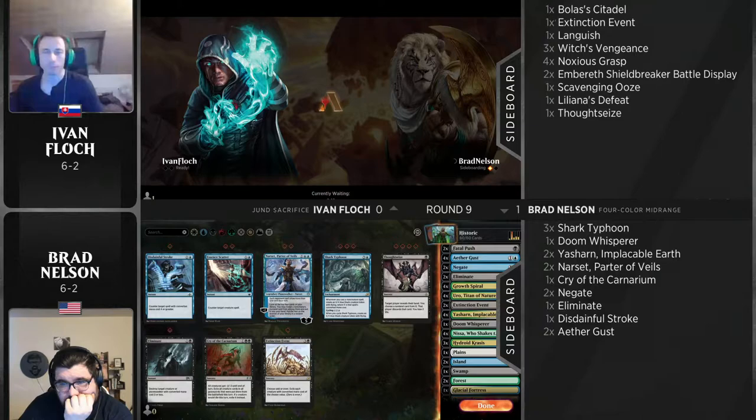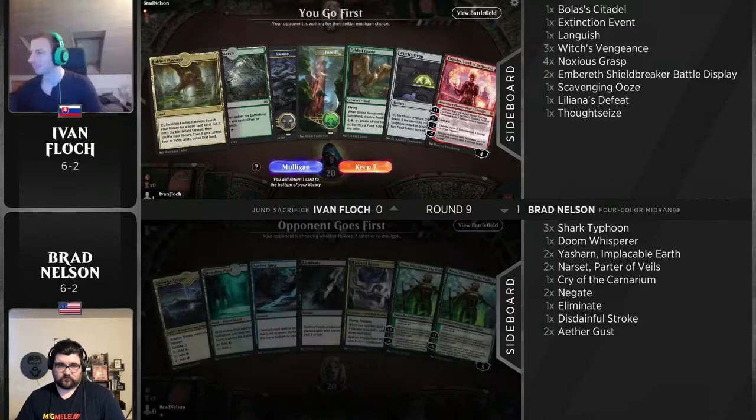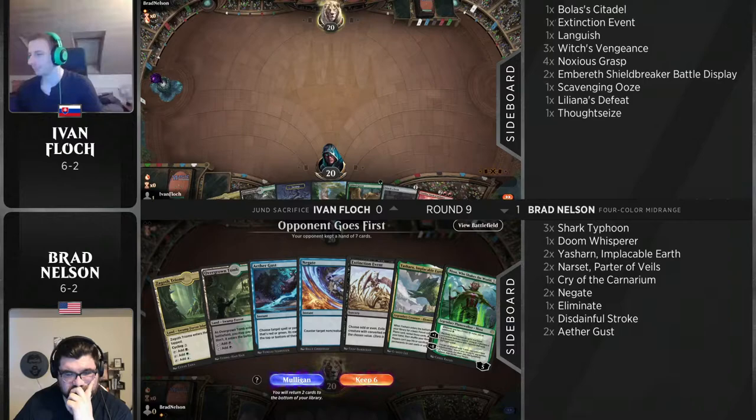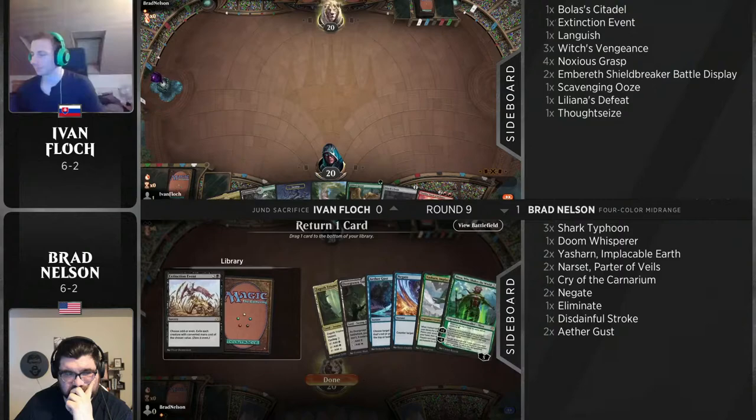I wanted to highlight Doom Whisperer — an absolute powerhouse in Guilds of Ravnica draft. I love this one. This is such a Brad Nelson card. I asked Brad what he was doing with it in his sideboard — it costs five mana, and in Historic you can die on turn three. He said: think about it in the mirror — you can't Aethergust it, you can't Fatal Push it, and it digs you to put Uro into your graveyard and sets up your next draw. Brad is really good at finding niche cards people forgot about — he keeps those silver bullet cards in the back of his head.